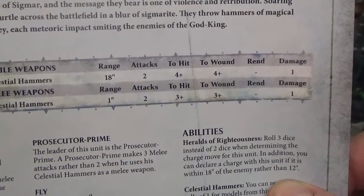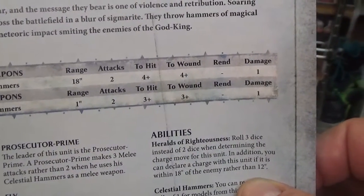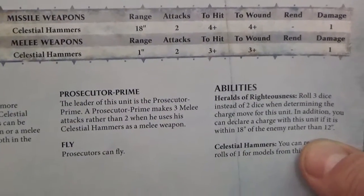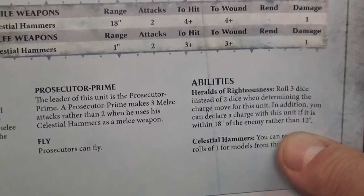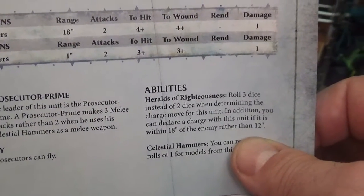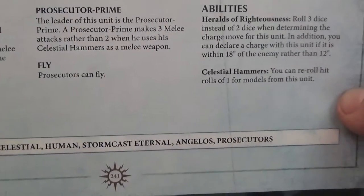Two attacks, plus four to hit, plus four to wound, no rend, one damage. The Celestial Hammers at close range — one inch range — two attacks, plus three to hit, plus three to wound, one damage. Let's take a look at the abilities down here.